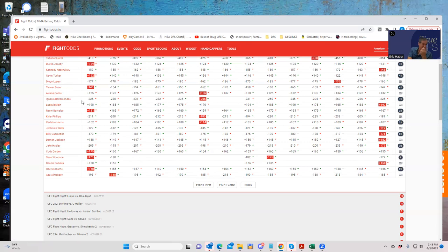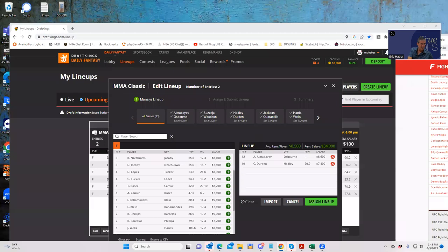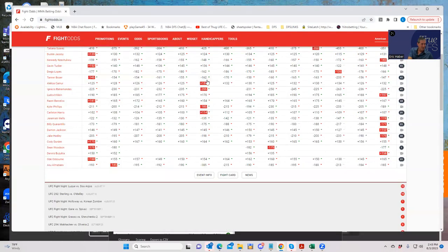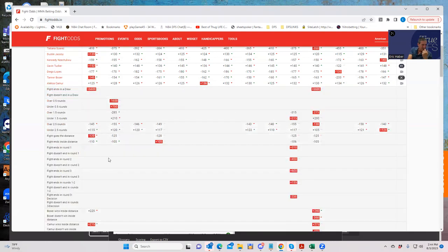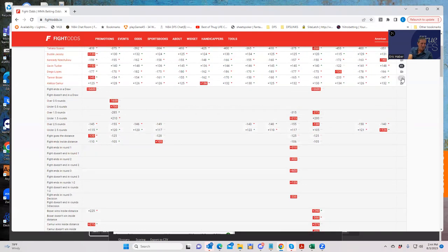Tanner Bozer versus Alexa Camor — a pretty brutal fight to analyze. Going right to the numbers: Bozer at $8,700, Camor at $7,500, implying Bozer should be about a minus 160-170 favorite. Bozer inside the distance is plus 270, Camor plus 300. Neither has much takedown upside. This fight is just going to be a pass.